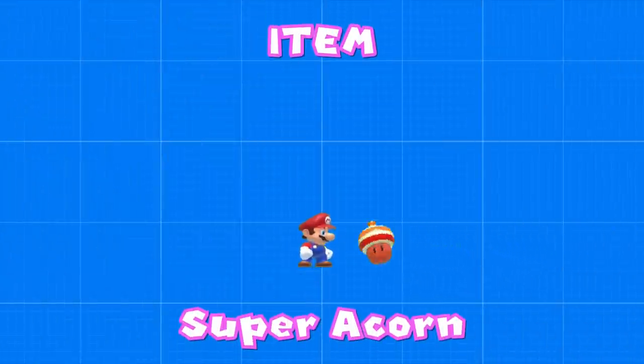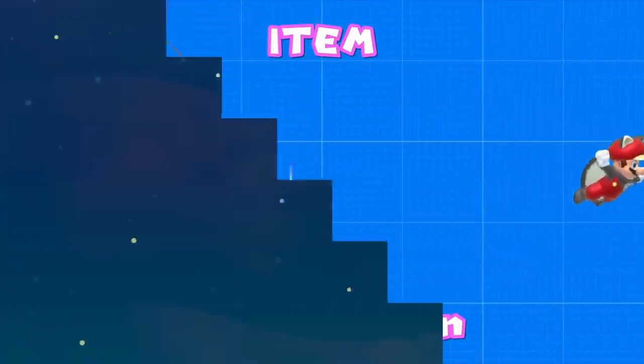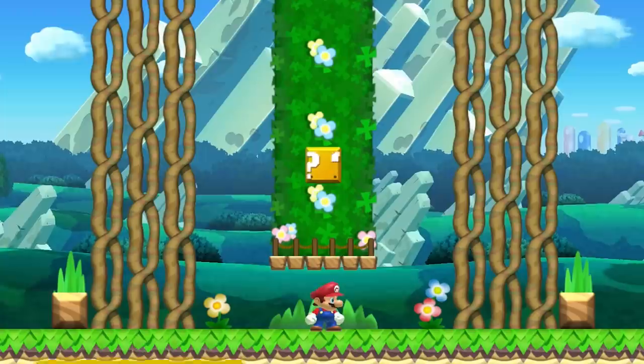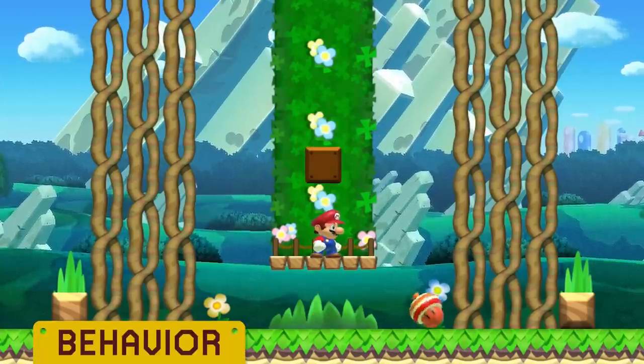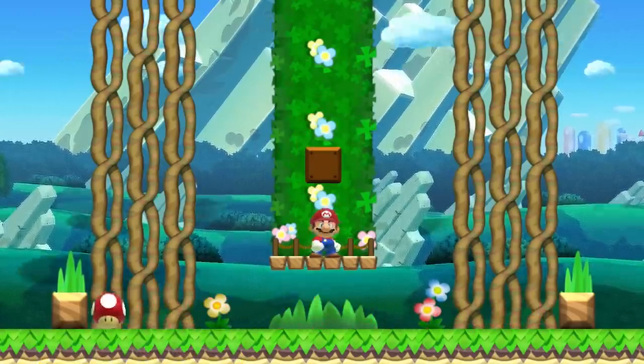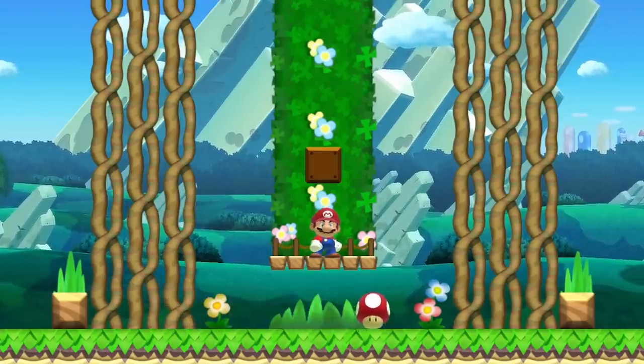This video is all about the Super Acorn. The Super Acorn is an item-type asset exclusive to the New Super Mario Bros. U game style. It is a gravity-affected power-up, and will travel to the right unless it comes into contact with a solid object, its behavior essentially mirroring a Super Mushroom.